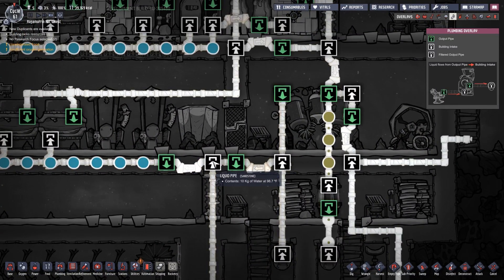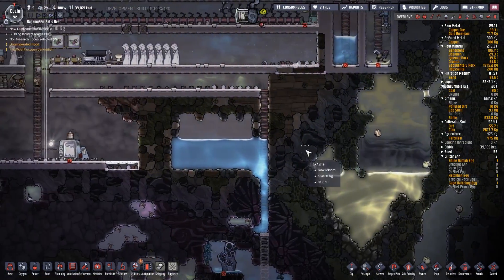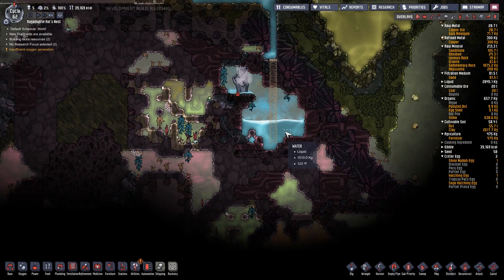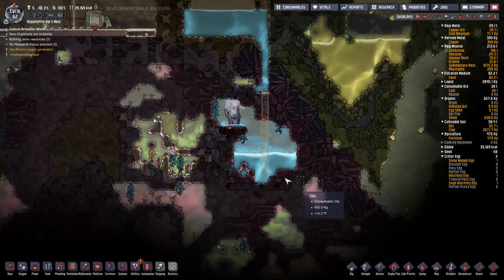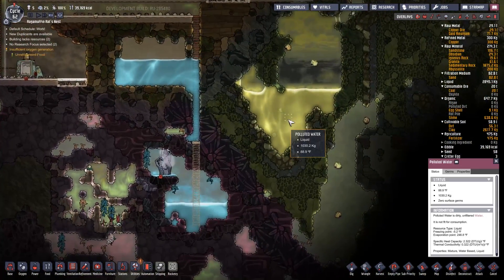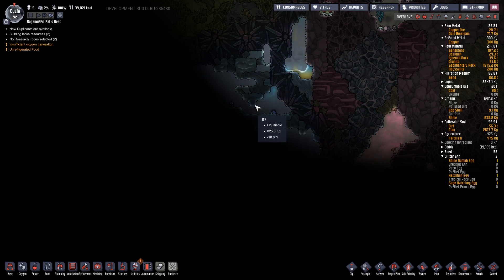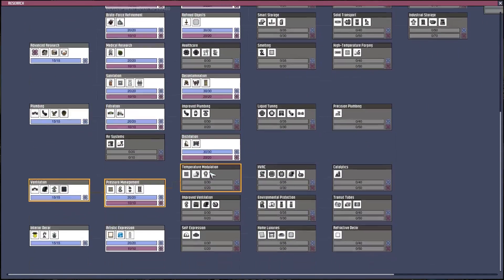Now it looks like it'll probably flow the way I want it to. I haven't made any progress down here yet — yeah, it's unfortunate. I want to put coolers going up, I think. I want to get all the water drained down here and then get some water coolers and pump the water up. We got the fire poles — that was important.